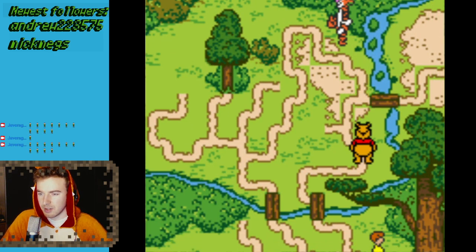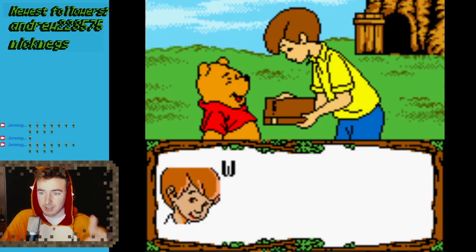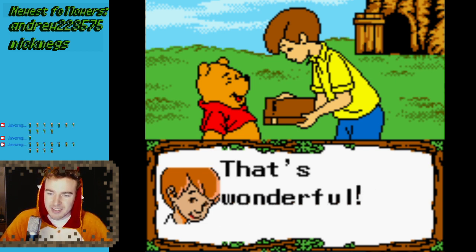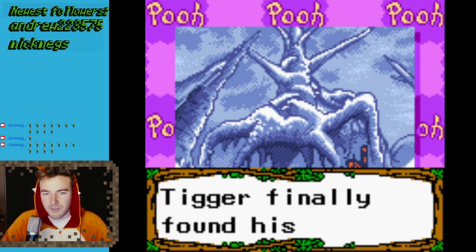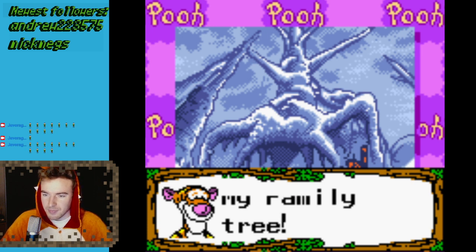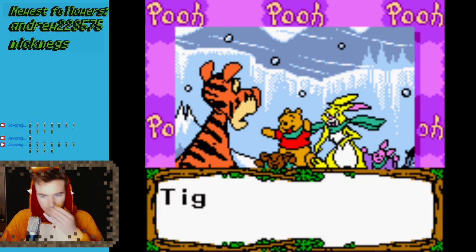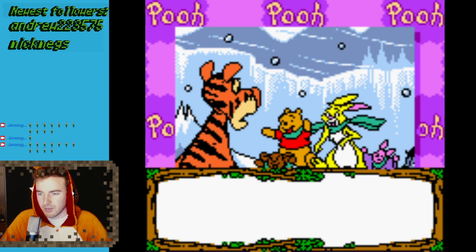After that, you go down here to Christopher Robin's. If you don't have all the endings, he will just send you back to the beginning. If you do have all the endings, like me, you'll see this: 'Welcome, Pooh.' 'Hello, Christopher Robin.' He says you collected eight books — that's wonderful. And we get another book. This is basically the plot of the Winnie the Pooh movie, the first one I think — it's Tigger looking for his family tree.